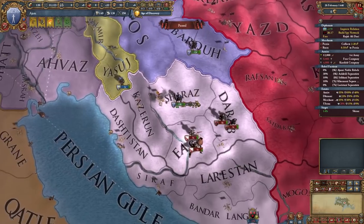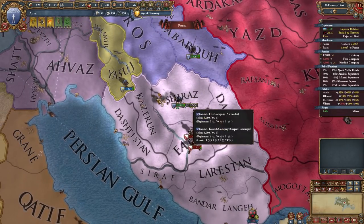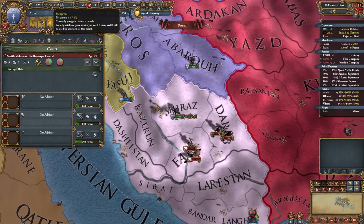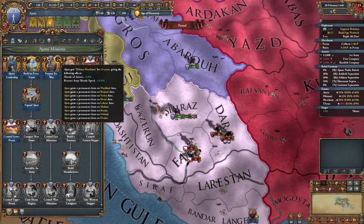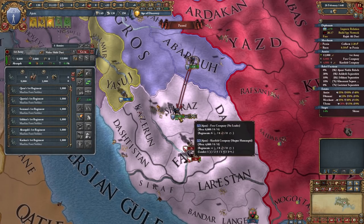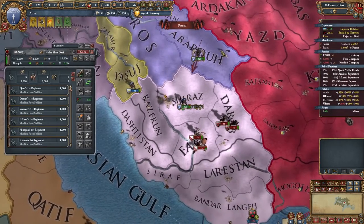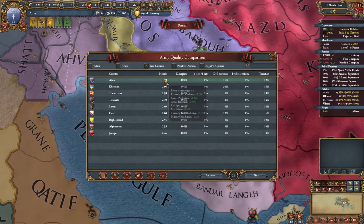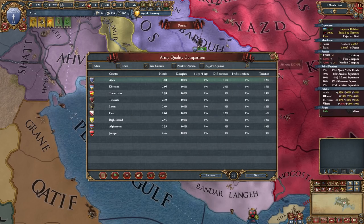Okay, emergency plan. They seem to be attacking me on this mountain's fort, which is pretty bad. So I'm going to fire this manpower advisor, which will reduce my manpower enough to give me this, which will give me more morale of armies. And they'll be attacking there in March, which means they should be able to recover a slight little bit of morale. I did go ahead and boost my morale with a bunch of different bonuses, so hopefully we'll be able to win with just that.